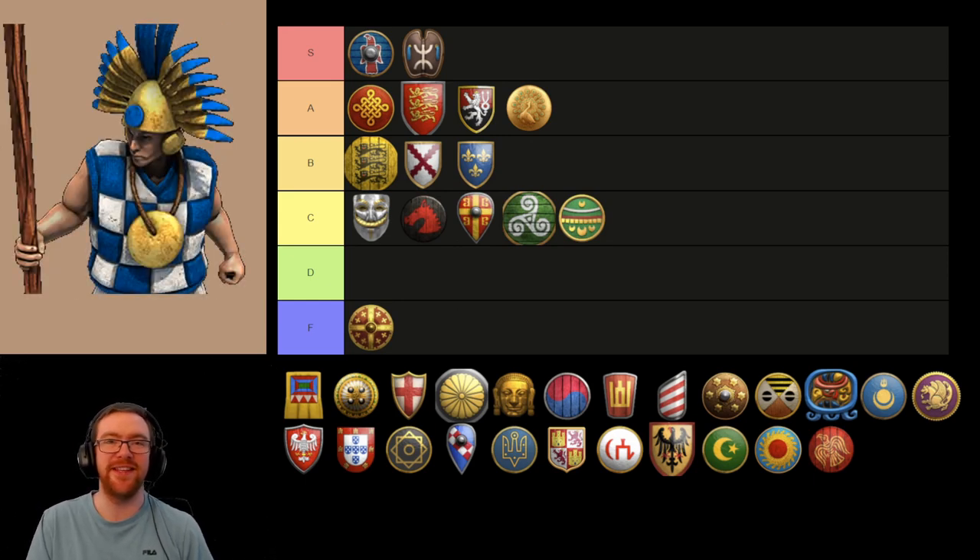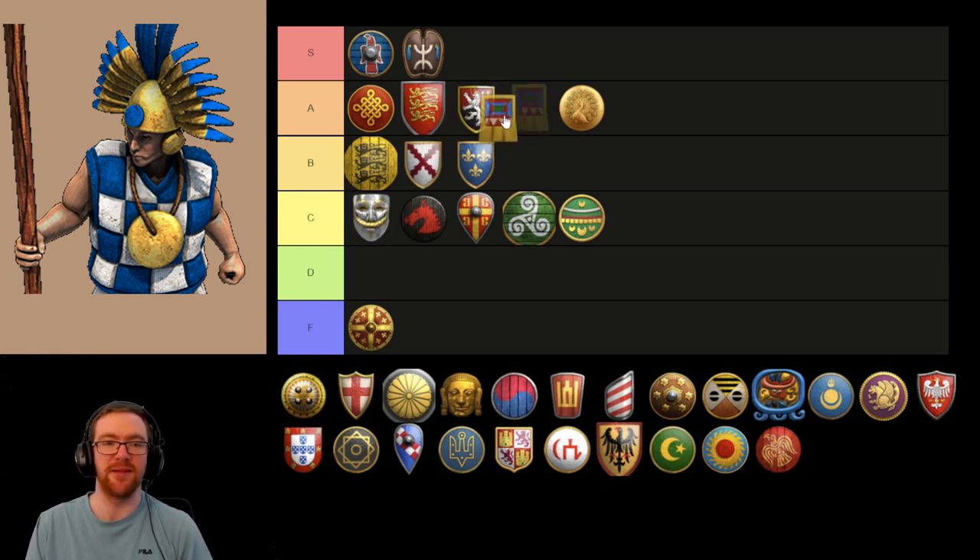Now we have the Kamayuk. Kamayuks are one of those units that once you get them massed and once you get Imperial Age with all the techs for them, they are so hard to kill with anything. In Castle Age they are maybe a little bit underwhelming, although they did get a buff in the previous patch as well. But good luck killing a mass of Kamayuks once they've got them massed with some siege behind it. I'm going to place them in the A tier.